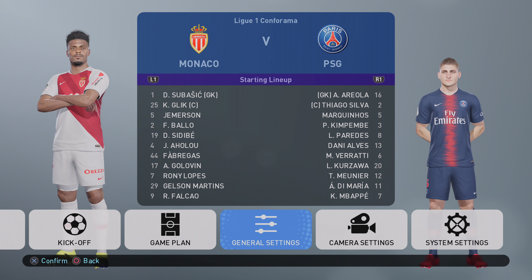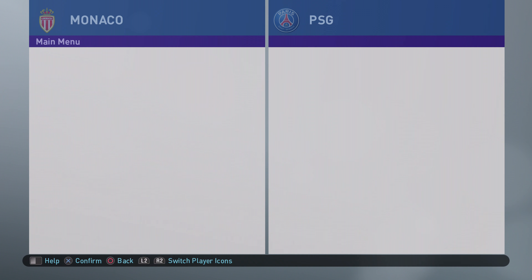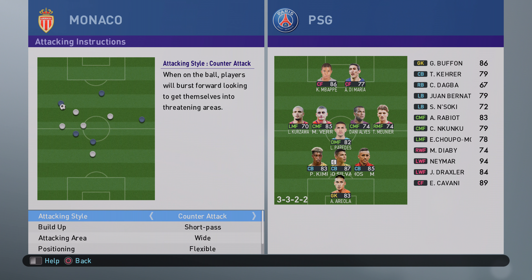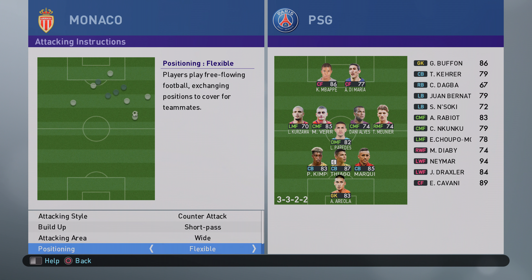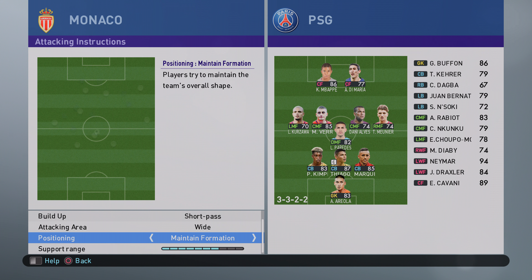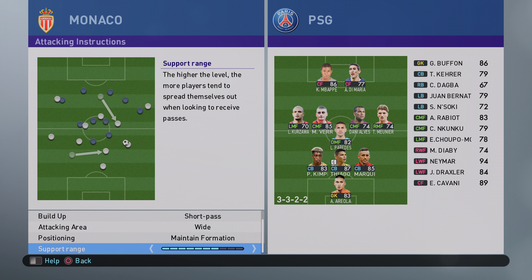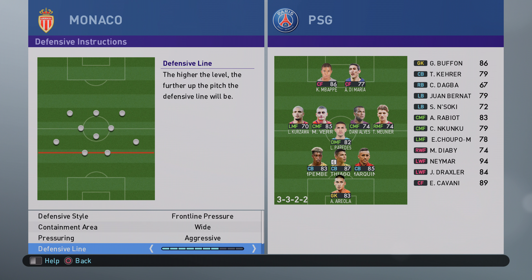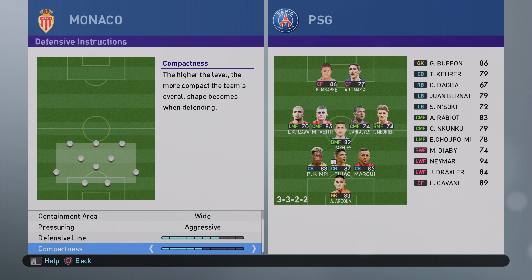Hello ladies and gents, it's Spoonie Pizzas here with another best formation and tactical video for Monaco. I'm playing on Superstar difficulty and the game plan is a 4-5-1 formation, or 4-3-2-1 depending how you look at it. Attack instructions: short pass, wide attack, flexible positioning, maintain formation with a support range of seven.